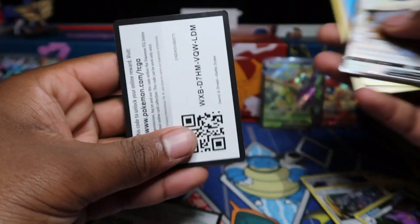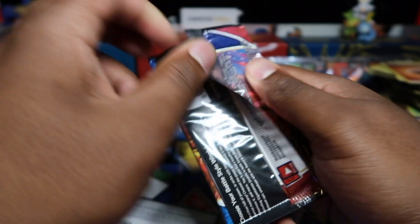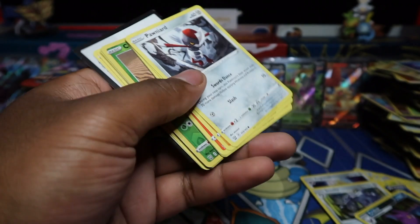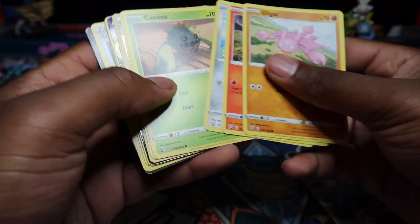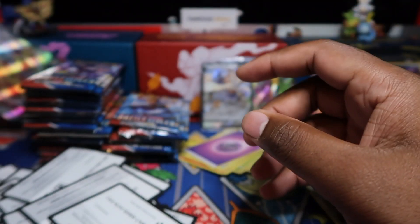Stoutland V — come on, hopefully we get some bangers. We've only got one secret and we've done 60 booster packs. We still have 50 or more packs still to open that we'll save — maybe for another 150-pack opening or even a 200-pack opening. Let me know in the comments. Flapple VMAX — there we go! All right, we want to get a secret rare. Let me move this pile before it avalanches.